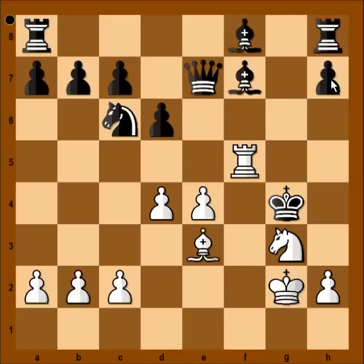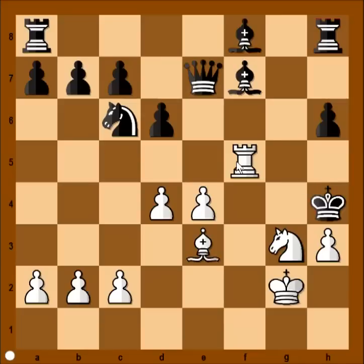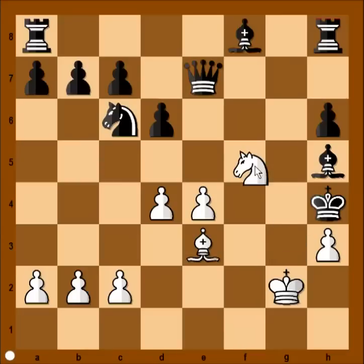Rook to f5. H6. What now? White to move — check. King to h4. White needs to find checkmate or he will lose the game. What would you play? Have you seen this? Check — sacrificing the rook too. Bishop takes on h5. It is white to move and checkmate in one. Knight to f5. Checkmate! With only two pieces left, Max checkmated the black king.